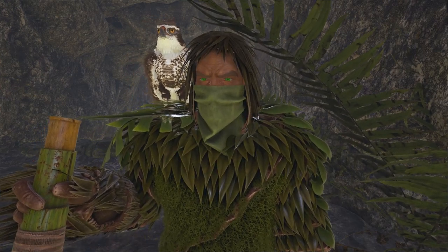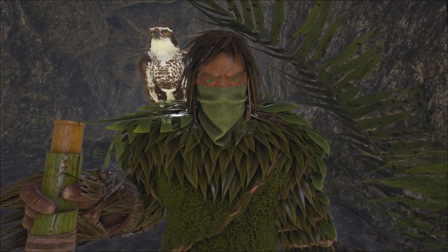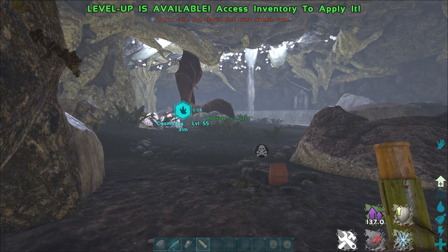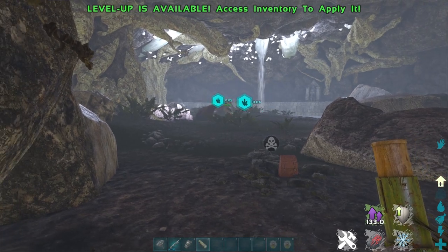For this you are going to need a couple of things. First off you're going to need some blood packs and you're going to need a sacrificial tame. I would recommend a Moschops as they have a relatively decent sized health pool for their size in terms of what the Desmodus can pick up.